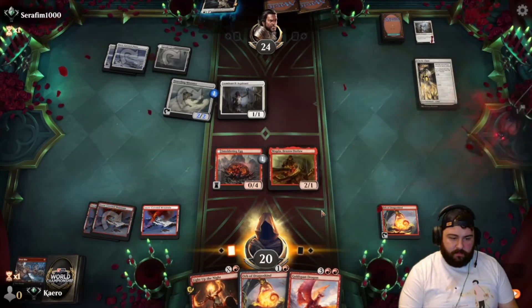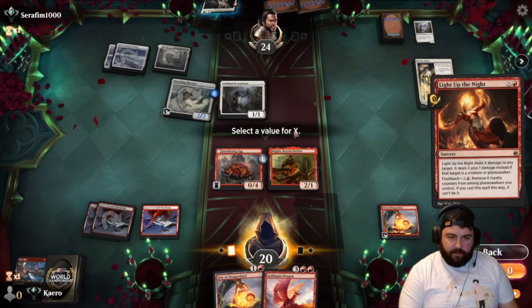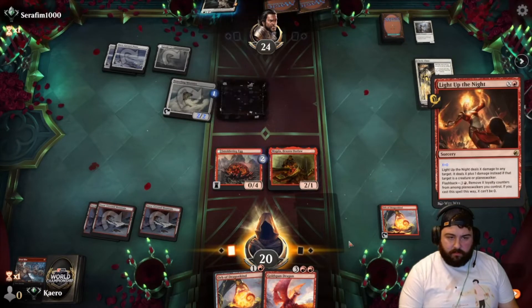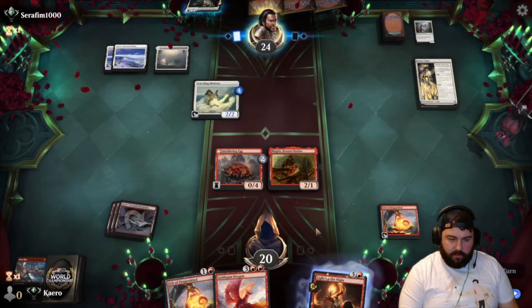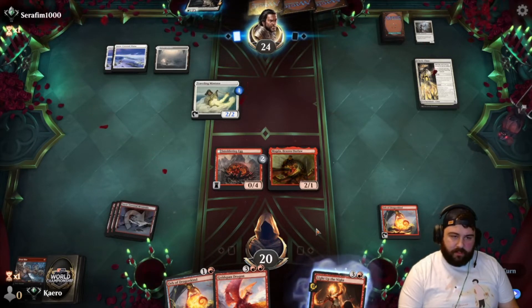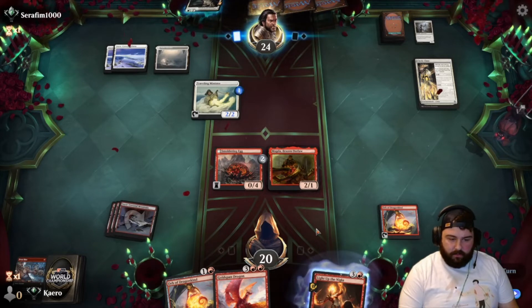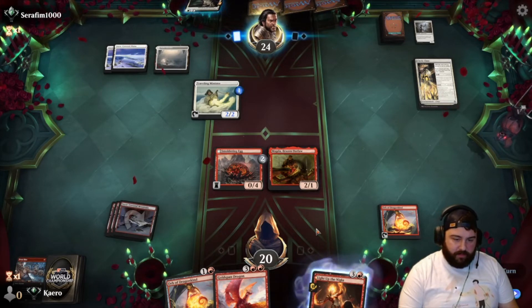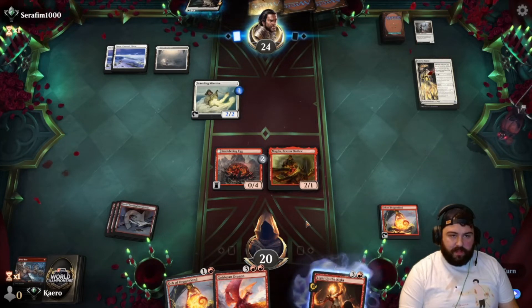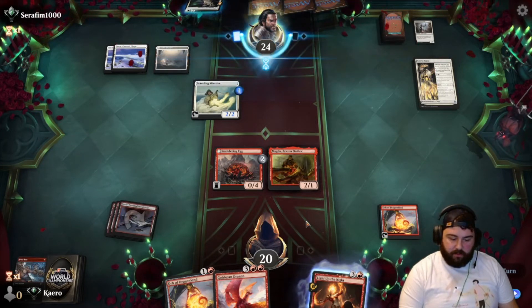Go Magda — let's Light Up the Night for zero right here. One more land gets us a Gold Span. We can also go in with Magda and then drop Gold Span post-combat. I would rather swing. They do have Righteous Valkyrie mana, which could be a problem if we don't get Gold Span online soon.